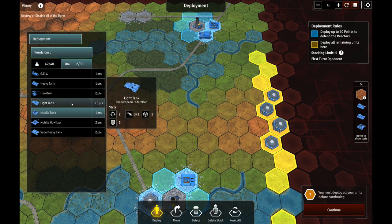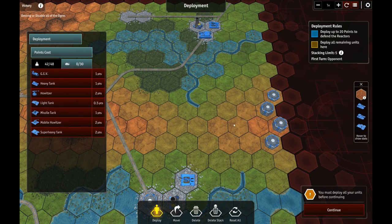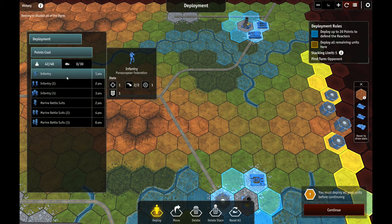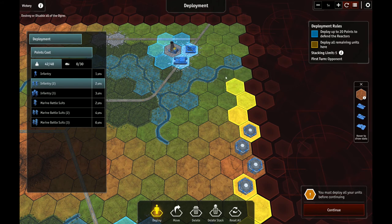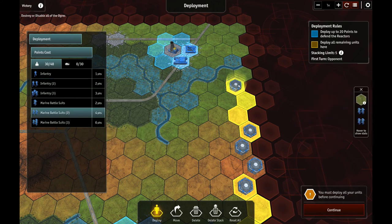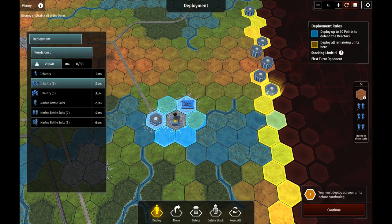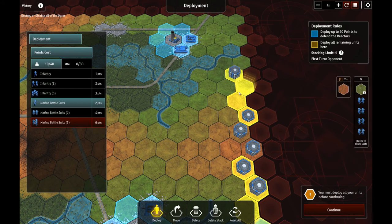I'm going to try to move the lights up to absorb missiles — people concur that's probably the best approach. These guys won't be able to cross over here, but if I get some marine battle suits they should be able to, right? Let me try that. And let's take regular infantry over here, run them towards that city. I'll put a bunch of them, and in fact take some more marine battle suits over there.